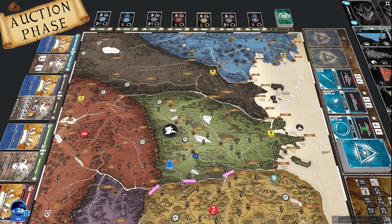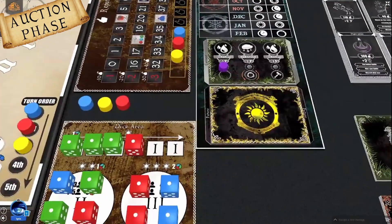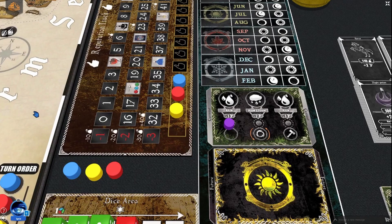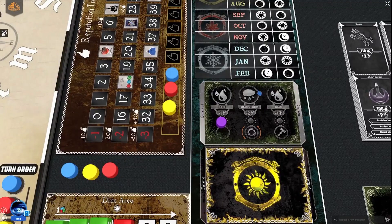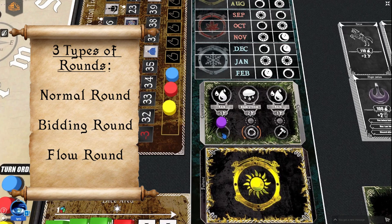Before entering the first round, players mark their player order on the bottom right of the game board, again according to the numbers on their character cards — lowest goes first. After the three auctions, we move to the main part of the game: 24 game rounds, each representing one month on the calendar track, which tracks the round and also tells us the time of day and type of weather. Weather cards at the bottom of the calendar indicate what type of round we face next. There are three types: normal round, bidding round, and flow round.